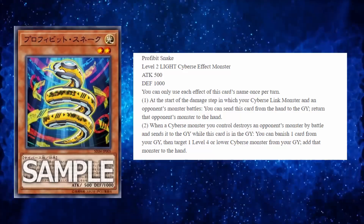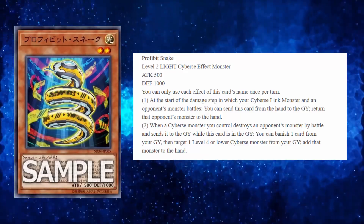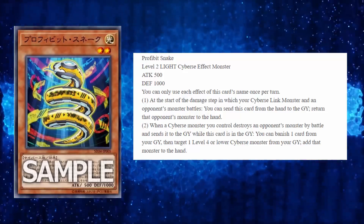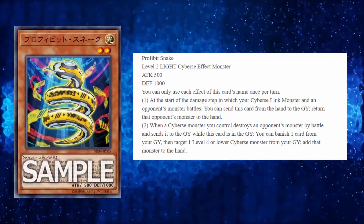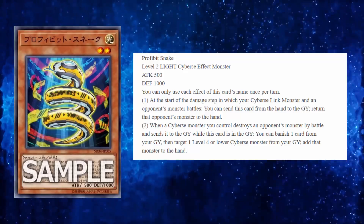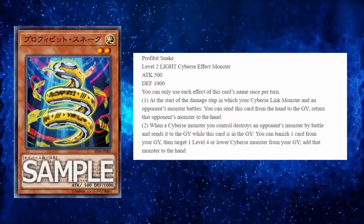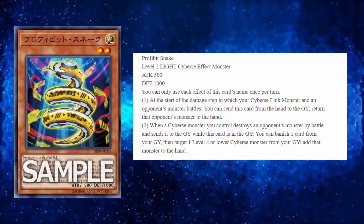Whatever you guys think of Prohibit Snake, leave it in the comments below. Thanks for watching — subscribe and turn on the notification bell for daily videos. I actually wish they would give more archetypes hand traps like this — ones that activate from the hand and then do something later from the graveyard. I'm actually shocked that you can activate both effects in the same turn; usually Konami doesn't let you do that, like Breakthrough Skill and similar cards.